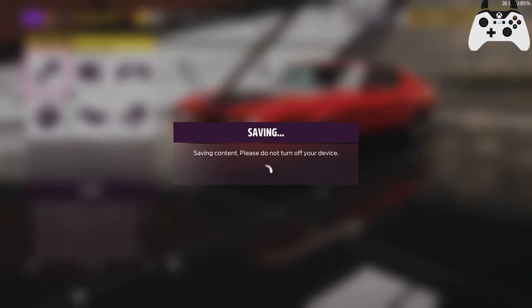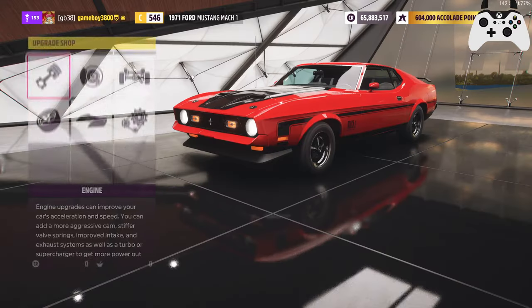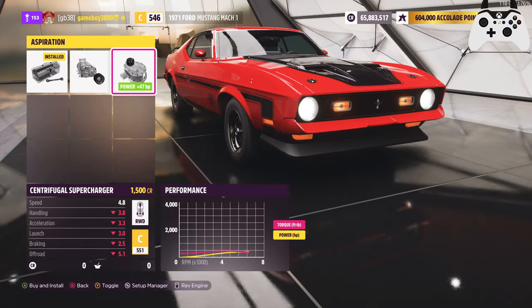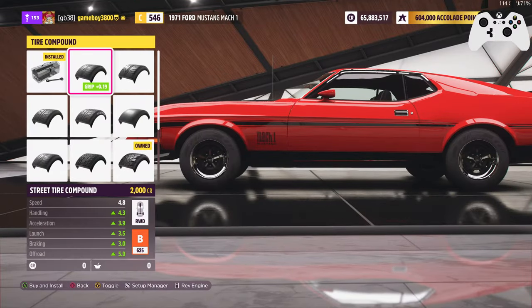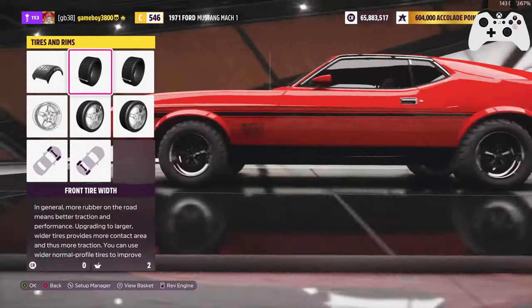I'm going to reset default upgrades because I have no idea what tune I had on before. This car starts out in C-Class, and the Oldsmobile started in D-Class. I think that's how the Oldsmobile was able to do so well. Now, this has the Pro Charger option and the Super Charger. The Oldsmobile just had so much PI to play with.